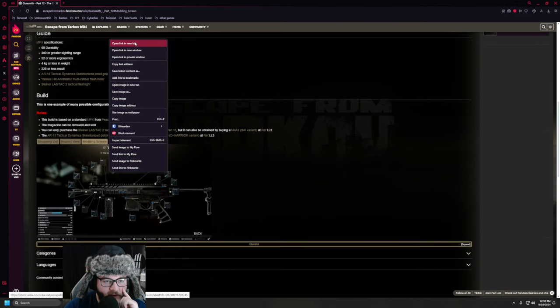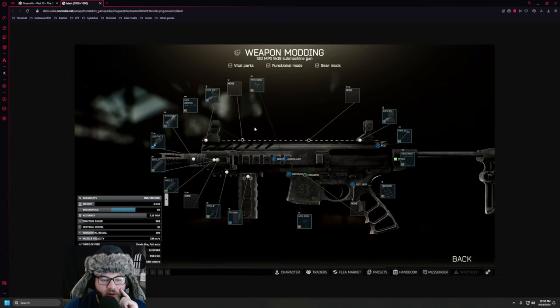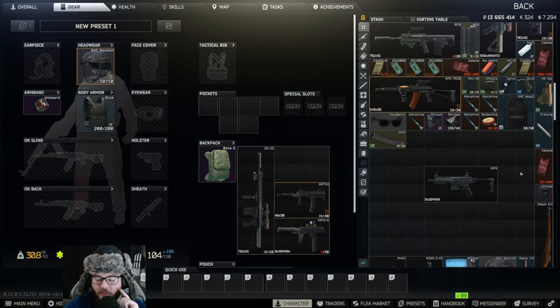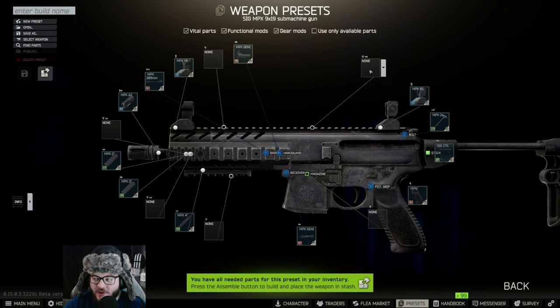I like to go to this modding screen right here, and if you right-click on it and open link in new tab, you can actually see it in full view. So if I drag it over to my other monitor so you guys can see what I'm building, I'm going to hit Edit Preset and make some changes here.